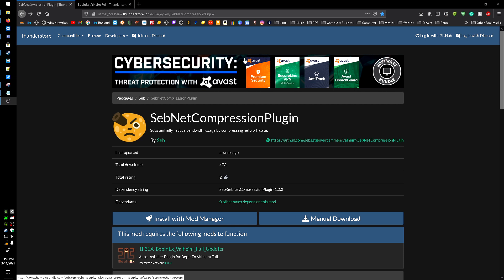Today I want to make a quick video on how to get the subnet compression plugin for Valheim. What this does is compress the data sent between your system and the server. I've had a lot of people in my videos saying they're having desync issues, and I have a fix for that in another video, but the problem is it increases how much data can be sent. If your internet isn't up to par, you're still going to have those desync issues.